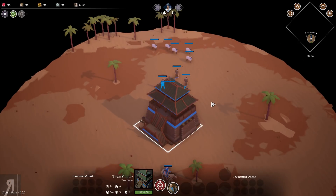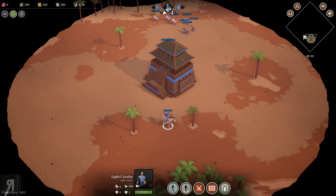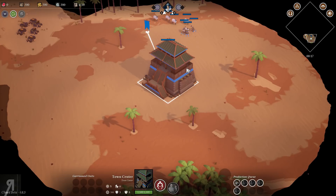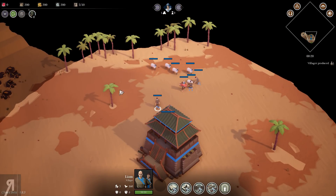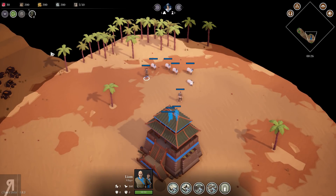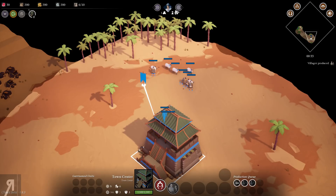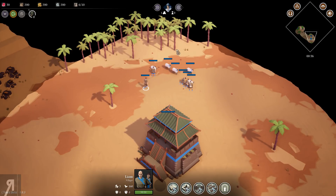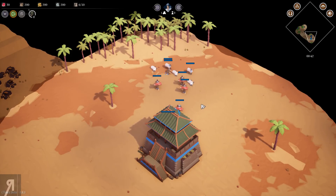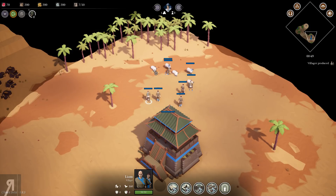Here we are once again, and we're going to start by building a bunch of villagers. Last time I didn't do a very good job managing my economy — it was okay, enough to get us through, but not very good. So I'm going to concentrate on food and activate reseeding, and try for a very early military development.